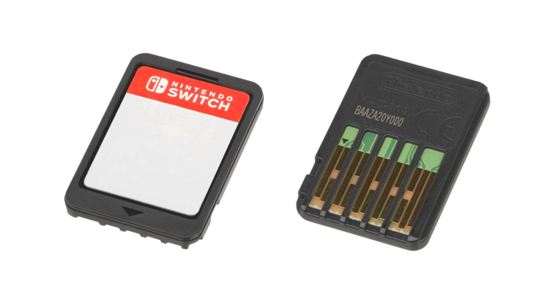Based on an IGN blog by the developer of Mechassault: Phantom War, larger cards such as 128 megabyte cards have a 25% slower data transfer rate than the more common smaller cards such as 64 megabyte cards. However, the specific base rate was not mentioned.